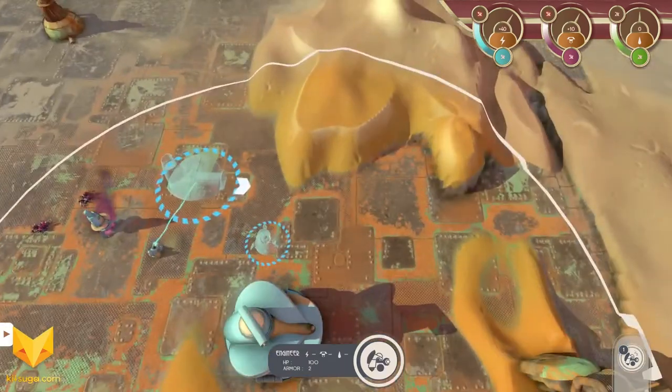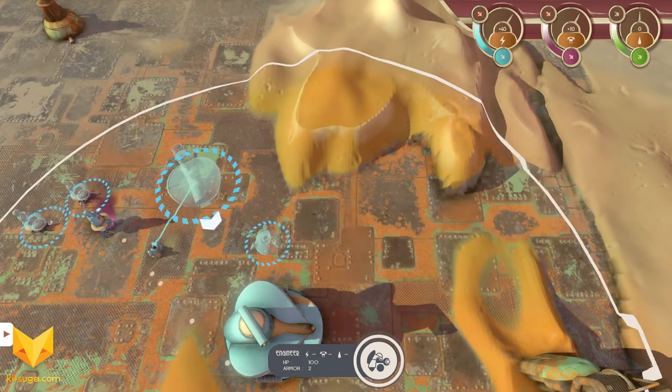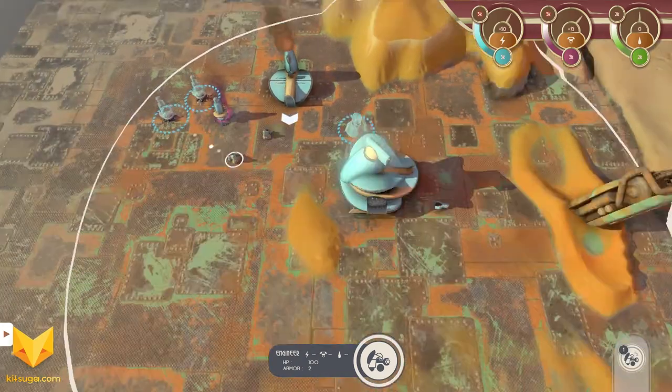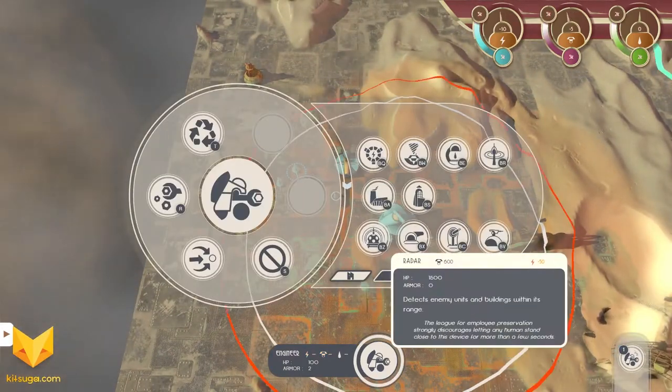We have one idle worker, so we're going to have him come over here and build the other two crystal extractors, because crystal is going to be important — it's one of our main resources. Minor grudge with this game: I can't move the camera with W, A, S, and D, which is a little annoying.